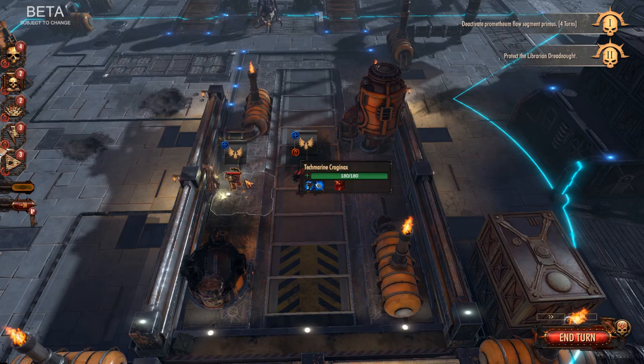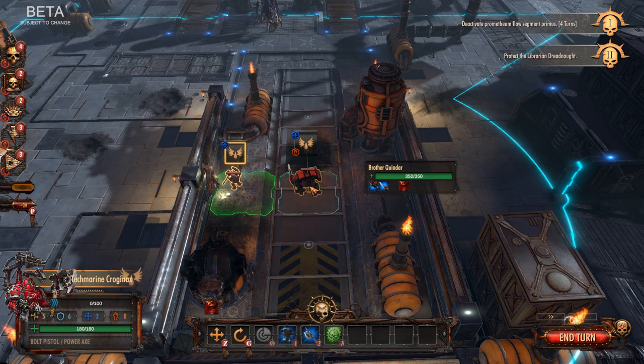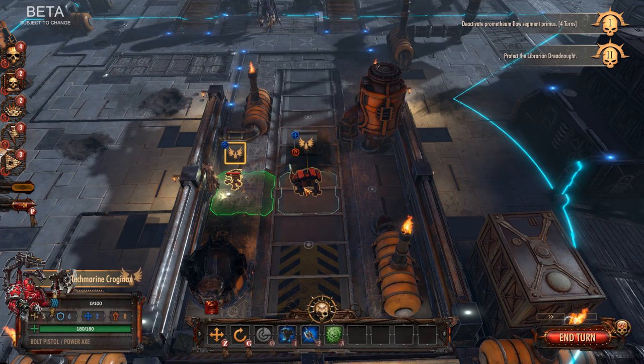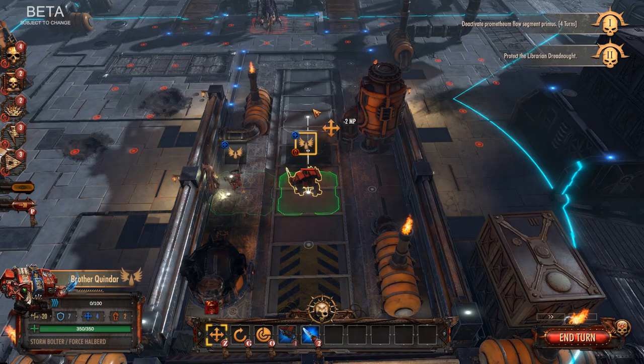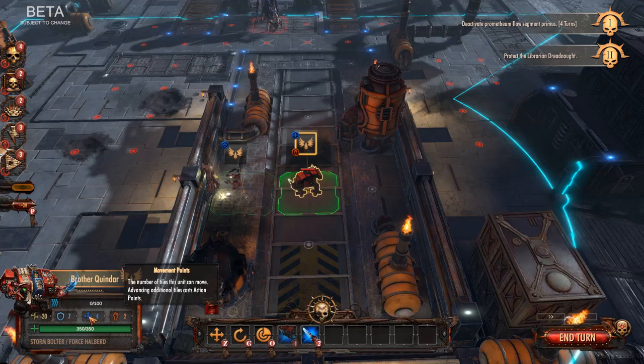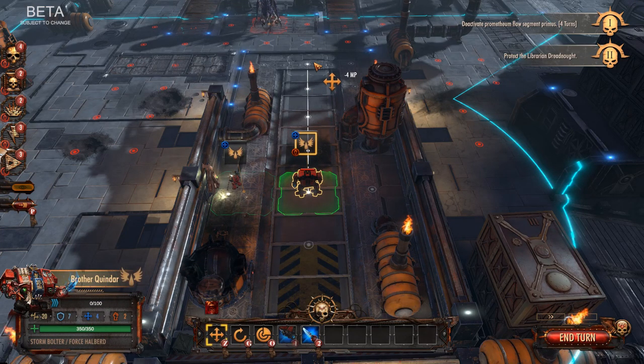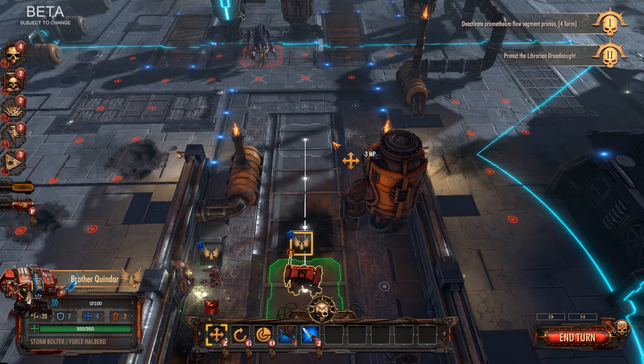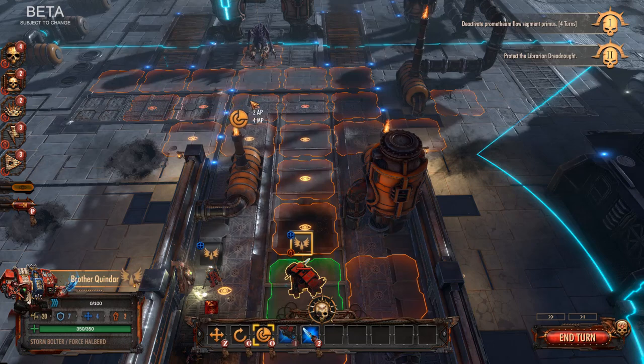Over here is Techmarine Krogonax. He can move four movement points. We can move him all the way up, or we can set Overwatch. If I click O for Overwatch, you can see the zone — basically, if the enemy moves within this Overwatch area, you will automatically engage in fire.